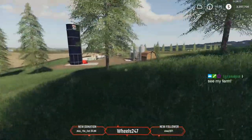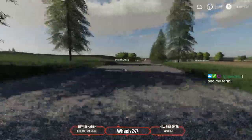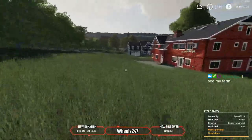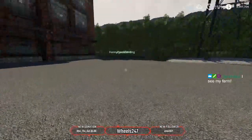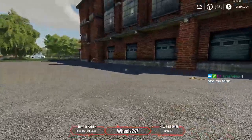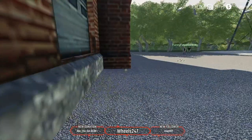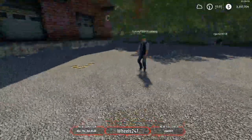All right, we're going to the spinnery. Your sell point is right here for your bales — it's cotton and wool bales. There are some mods out there for loose cotton, but we're having trouble getting loose cotton to sell here. If I can't work that out I'll release it anyway, since bales are what this place takes.